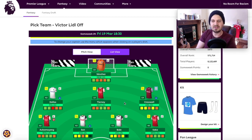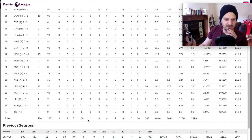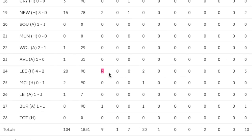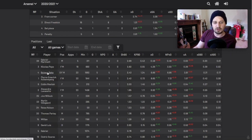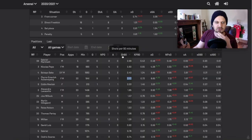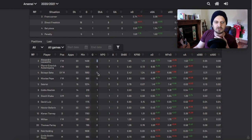In midfield, Obameyang comes in. He's playing decently lately but has missed games. He scored a hat-trick for 20 points against Leeds, so it's interesting, and it's a bit of a differential. Looking at Arsenal's numbers: shots per 90 minutes, Saka is above him. Obameyang has 2.4 shots per 90, which isn't amazing for that kind of money. For expected goals, Obameyang is second in the team just behind Lacazette.